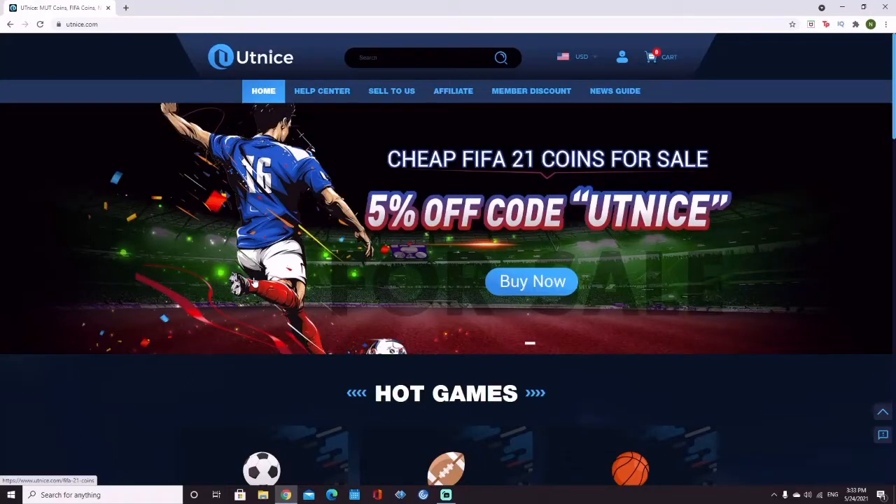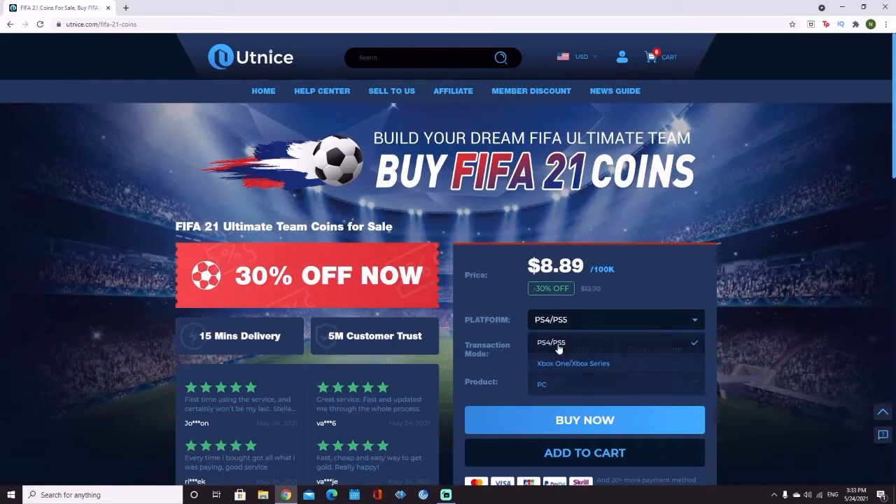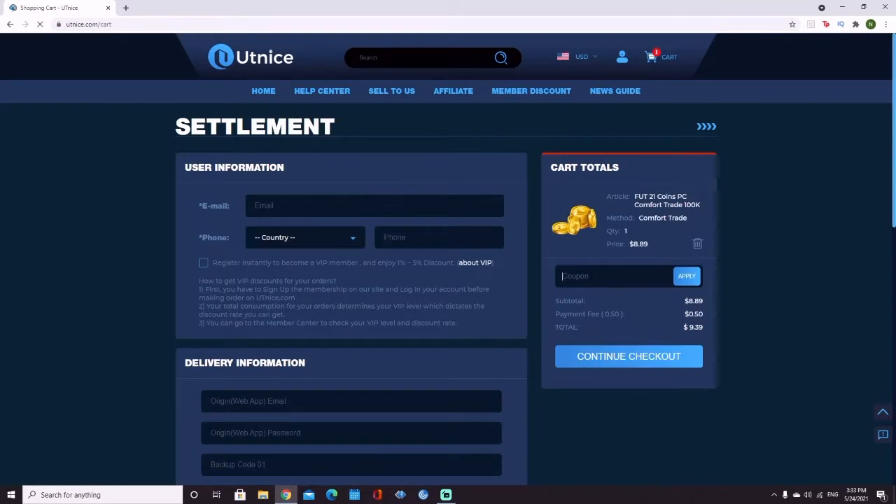If you guys are looking for the cheapest and most reliable coins on the market, make sure to head over to utnice.com. You're going to click on FIFA 21 right here, choose your platform you're buying coins on, choose the amount of coins you'd like to purchase, click buy now, and then put in the discount code CHIEF for 6% off your order.